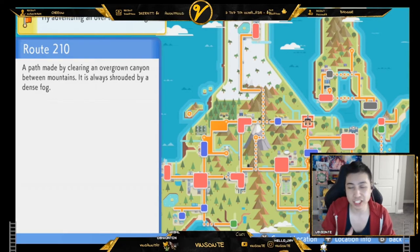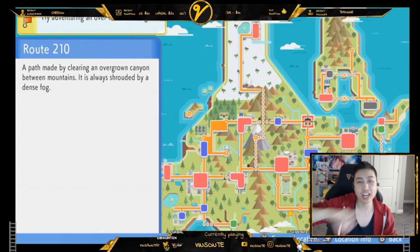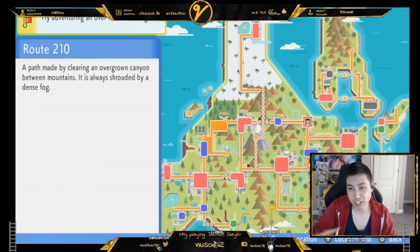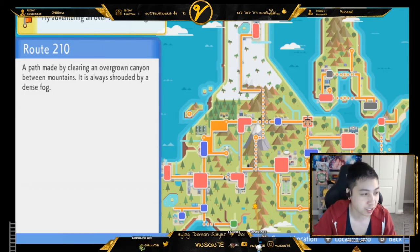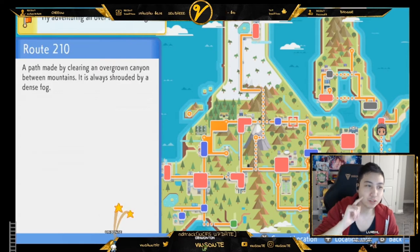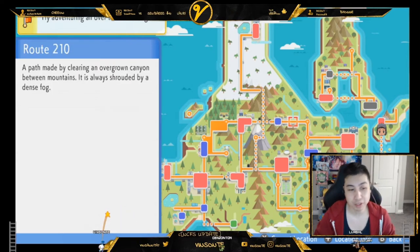Every time your chain increases, that rate does improve. You technically don't need to increase the chain unless you also want a shiny — you can do that too. To continue the chain, you just catch or defeat the Pokemon and keep going. Kecleon spawns on Route 210 at about a 12% spawn rate.